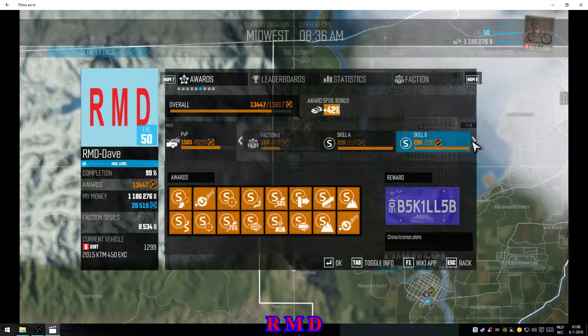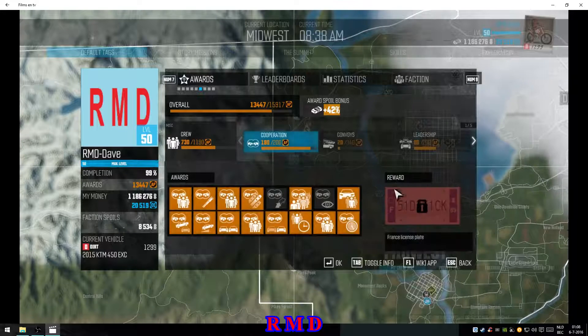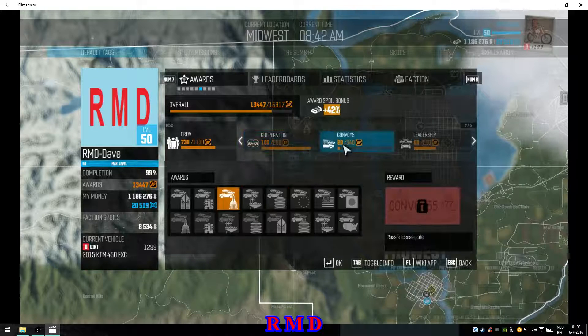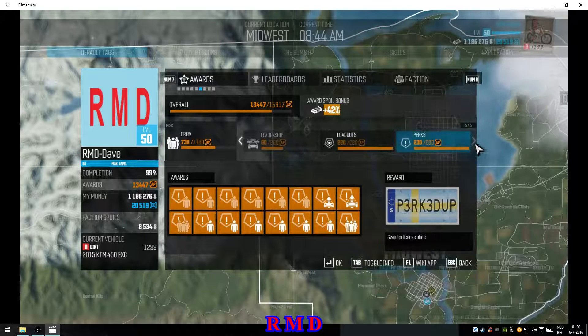This is the PvP and Skills section. I have Platinum in every single skill in the game, which is why I have those three skill license plates. There's also one for following a friend on the map and using the street camera view for 30 seconds — all good if you know where the street camera view is, but since I usually drive with the hood cam I've got some of these license plates but not all of them yet.